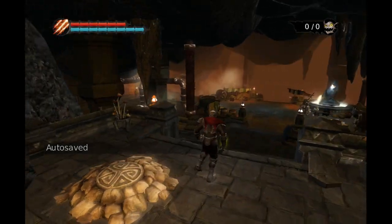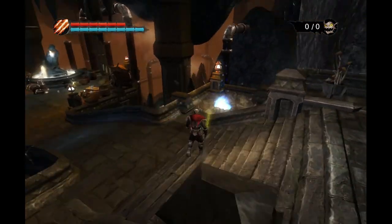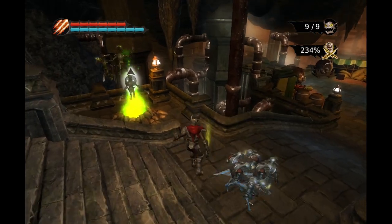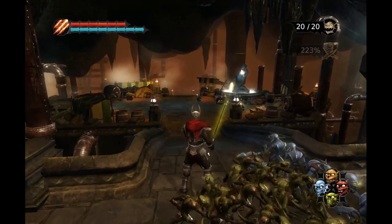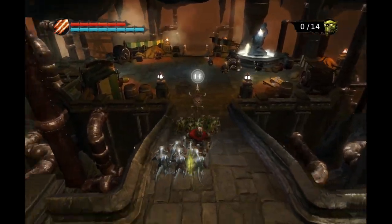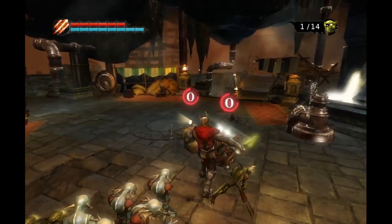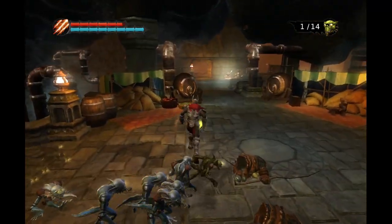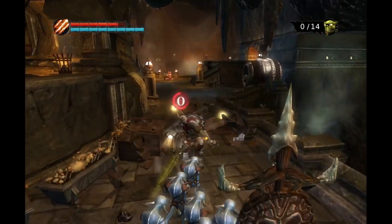Now that we've revealed our health and mana, this will go much smoother if those guys didn't also respawn. Okay, whatever - I'll take care of those. I think this will work, which is about the only saving grace right here. There we go - okay, that gets rid of him. That wasn't too bad.